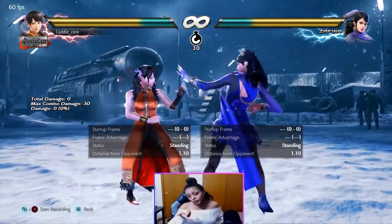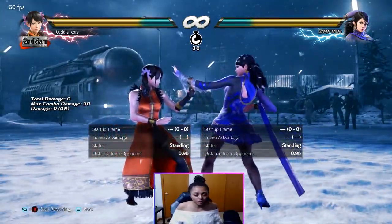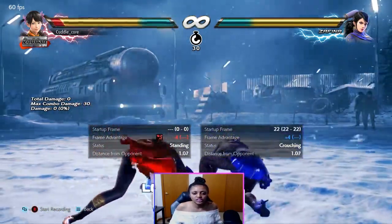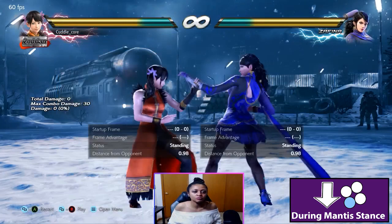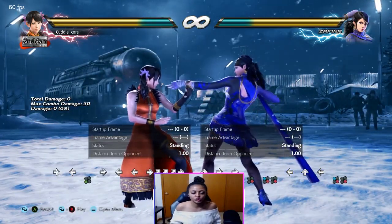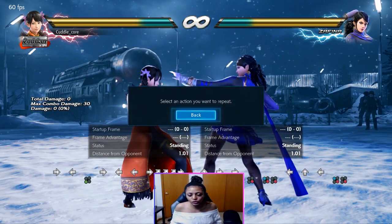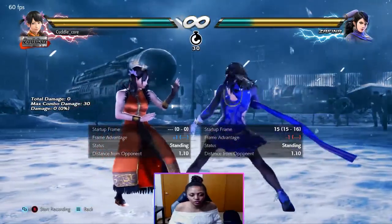There is another version of down 3: down 3 into Mantis, which you do by pressing down 3 and then holding down. This changes many things. We're going to talk about down 3 into one of Zafina's options in Mantis, which is down 3. This is a move I've seen Zafina players use as a test to see how you respond in this stance. So we will start with down 3 into 3.